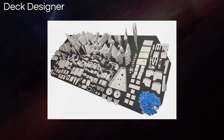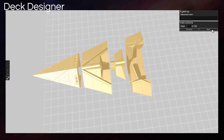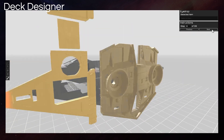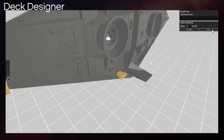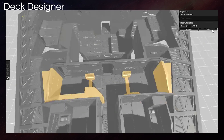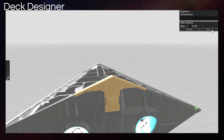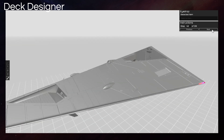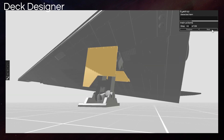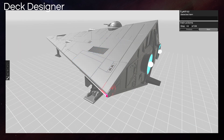Pretty much the only way I was able to organize the printing and assembly of this model was through a program that Second Dynasty offers called Deck Designer. The copy they provided had the Type S scout ship preloaded, and I was able to click through and reference all the parts and how they fit together. The program has pre-programmed animations and viewpoints to give the optimal point of view without flying around 3D space manually, and clicking on any part gives you the part name. Deck Designer also allows you to load any 3D printable STL models and prototype them before committing to printing.